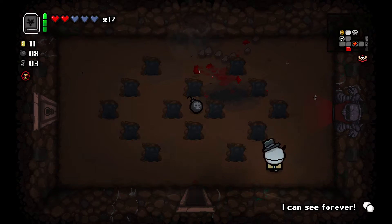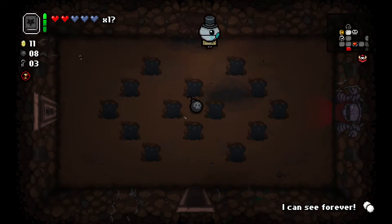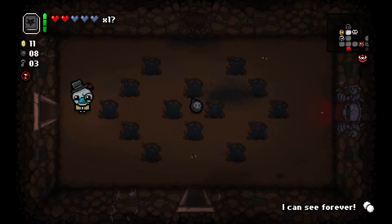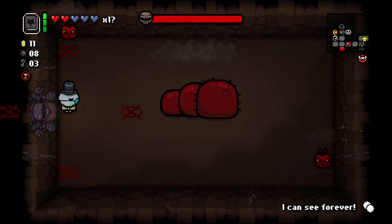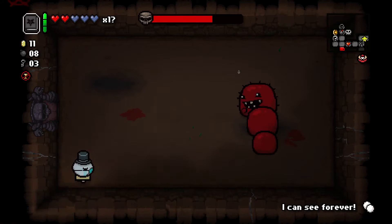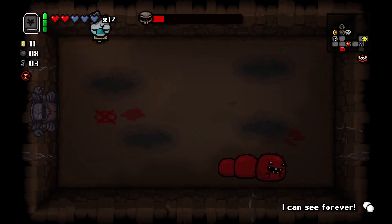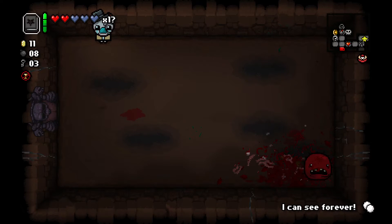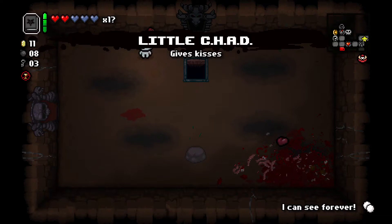Second secret room. Oh, sweet. Red hearts. Well, if I take in a stupid amount of damage, then I can go back there and heal up. All right. And one more for the road. Chad and deal with the devil.